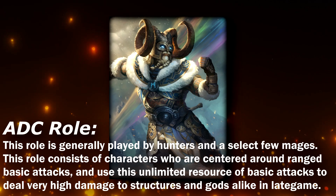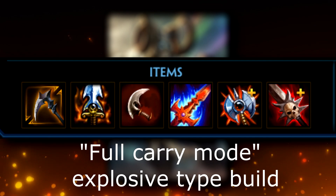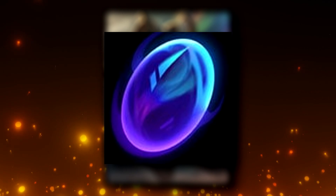Build-wise, Heim doesn't do anything all that spicy. He tends to gravitate to whatever the Hunter meta build is at that time, happily taking on power and attack speed builds alike. Relics-wise, as per usual with the Hunter, just Blink and Aegis here, and with your first shard being Wing Shard.